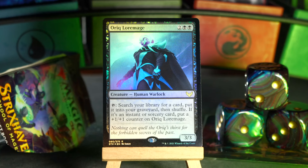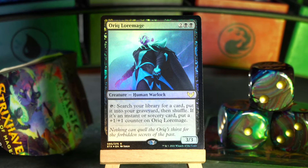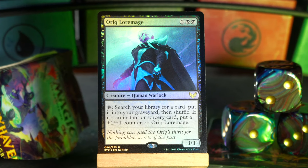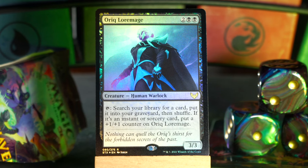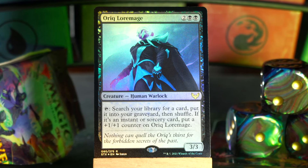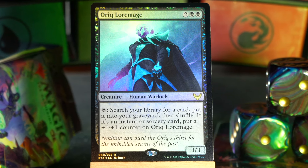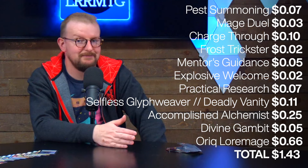And finally, in foil, we have our other other rare — it's the Auric Lore Mage. Auric, O-R-I-Q. Two black black for a 3/3 human warlock, and you tap to search your library for a card, put it into your graveyard, then shuffle. If it's an instant or sorcery, you put a +1/+1 counter on Auric Lore Mage. Nothing can quell the Auric's thirst for the forbidden secrets of the past — well, surely if you just answer all their questions, then they're not secrets anymore, and they can get a hobby farm and raise geese. This booster is worth about $1.43, so there's that.